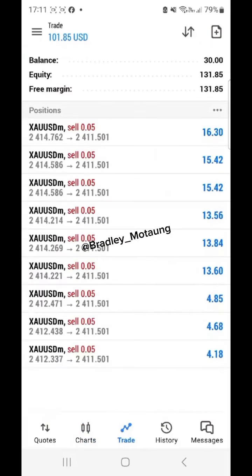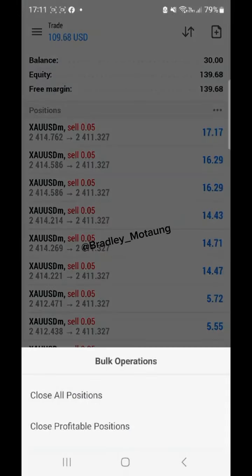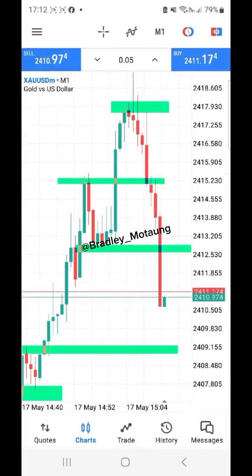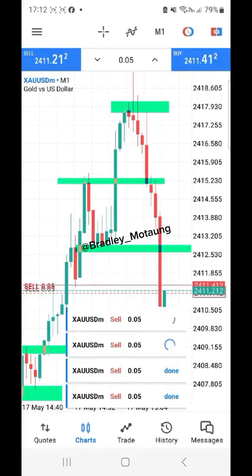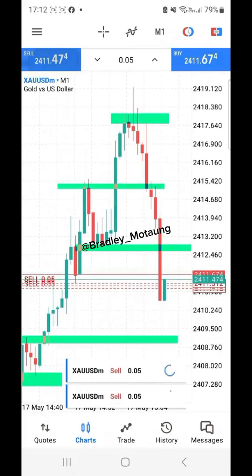As you can see, the market is dropping down very nicely — we're in good profits now. Let me close everything so we can get more selling opportunities. After this break, I think we can retest the top of the structure. I'll take an early sell, but we can retest the zone right there and then continue selling, so let's see what happens.